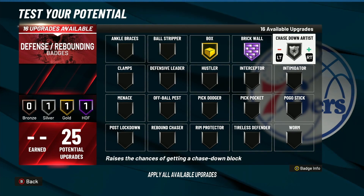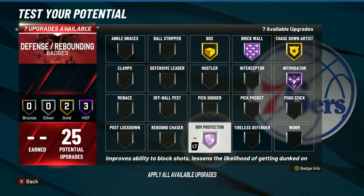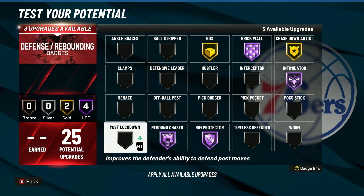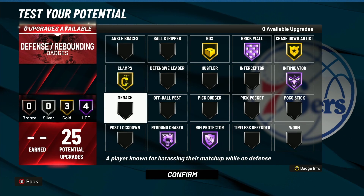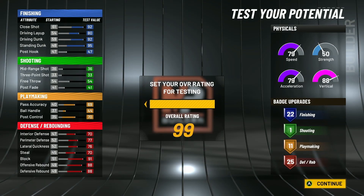For defense in the builder: brick wall, rim protector hall of fame, rebound chaser hall of fame, and clamps. That's gonna be it for this video. Make sure to like, comment, and subscribe. If you want more videos, maybe I'll drop a badge tutorial and settings for my guard on next gen, or maybe a jump shot video. I'll be back with more videos — peace.